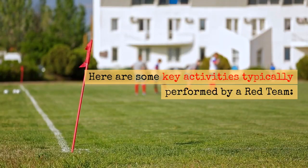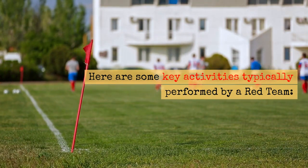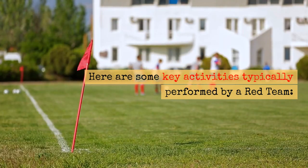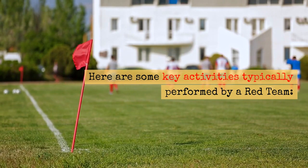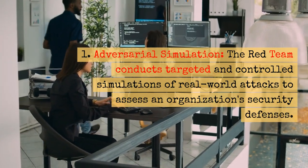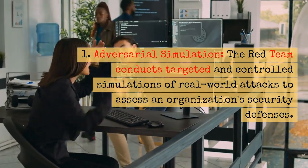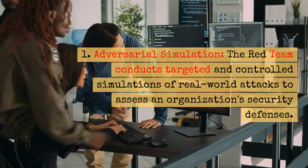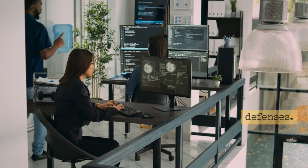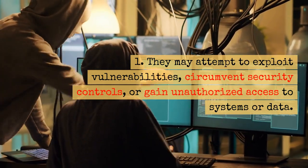Here are some key activities typically performed by a Red Team. The Red Team conducts targeted and controlled simulations of real-world attacks to assess an organization's security defenses. They may attempt to exploit vulnerabilities, circumvent security controls, or gain unauthorized access to systems or data.